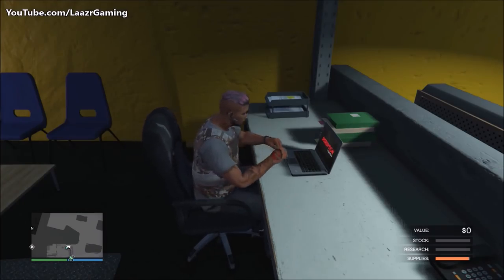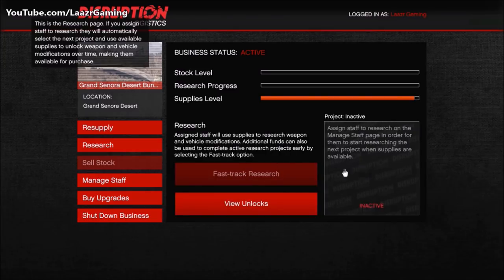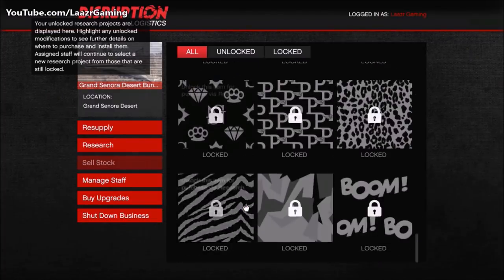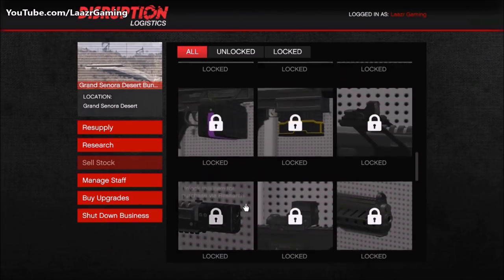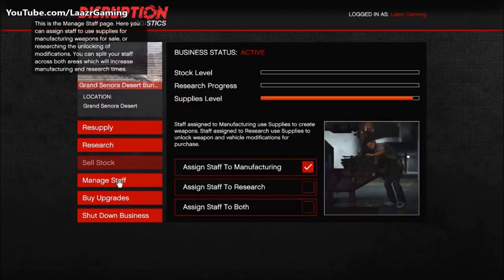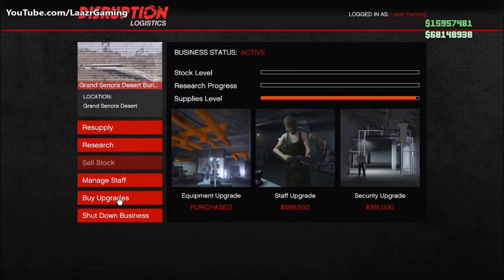Once your business is set up, you can access the laptop inside your bunker. There's no point doing a resupply run immediately because the setup mission fills your supply bar all the way up. The second option on the laptop is the research tab, where you can unlock new attachments for your guns and weapons for your vehicles. The starting research item is random — here's the most important tip: if you don't like the random research shown, simply find a new session before the research bar starts filling up, because once even a tiny bit of green fills in, you can no longer change what your staff are researching.